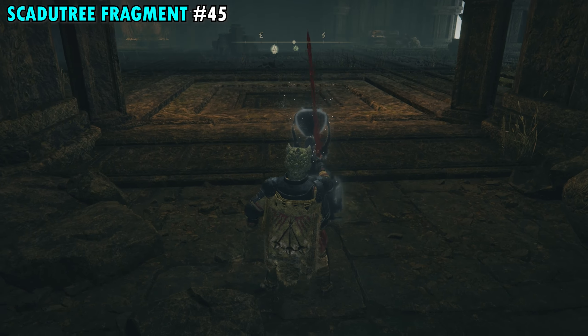Fragment 47 starts from the Rauh Ancient Ruins West Site of Grace. Hop on your steed and go through the double archways in front, leading to a staircase — be careful as you'll be attacked from the top of the stairs. Take a right, go all the way to the back of the room, and you'll find a small altar with an item on it. Pick that up for Fragment 47.